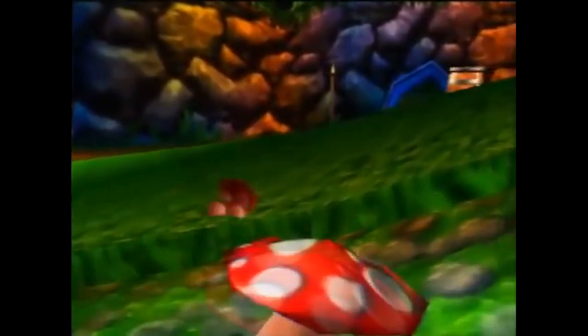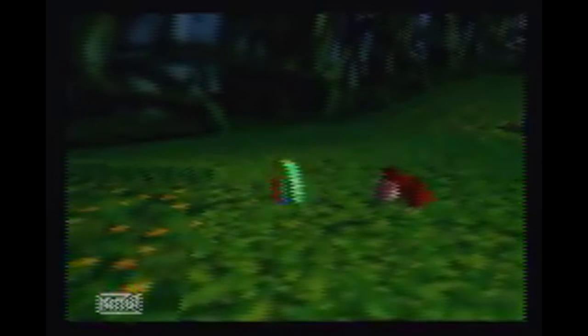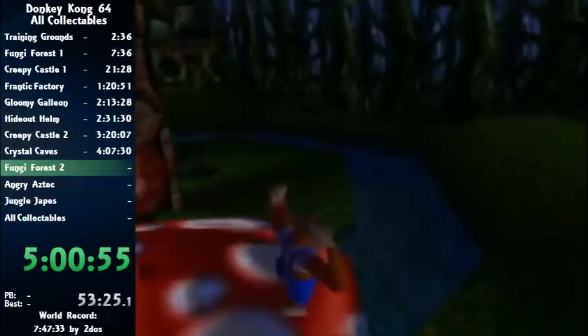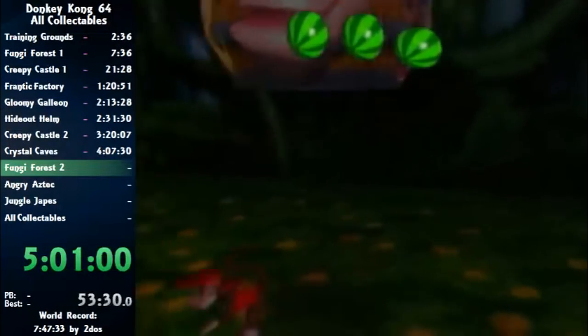The thing about these rainbow coins is they're usually found in plain sight, but for whatever reason this one was hidden underneath a patch of tall grass making it almost completely invisible to the naked eye. The only way someone would have found the patch by playing the game would be while walking over it and noticing that the Kong you're playing as bobs up slightly as they walk over it. There was even an all collectible speedrun done by Connor75 where he walked over the patch without noticing it.